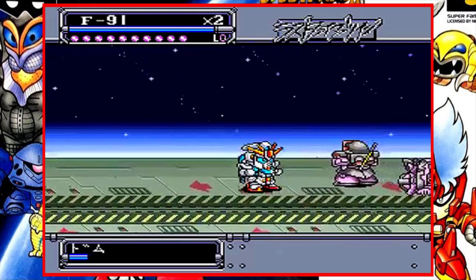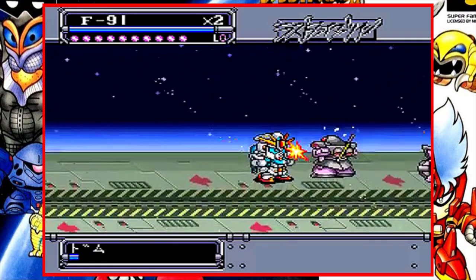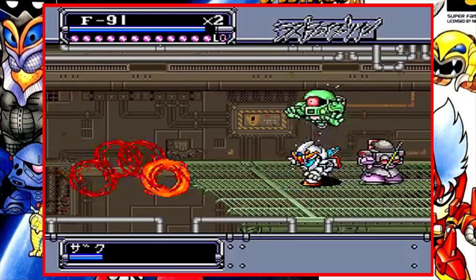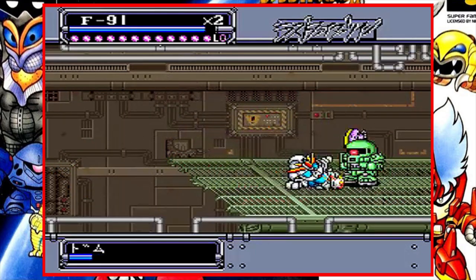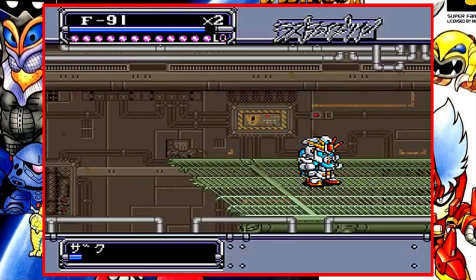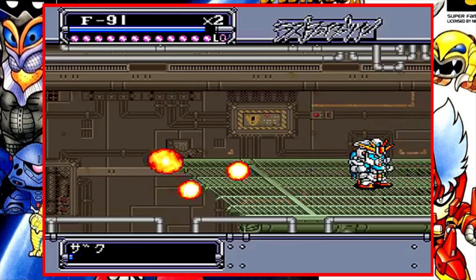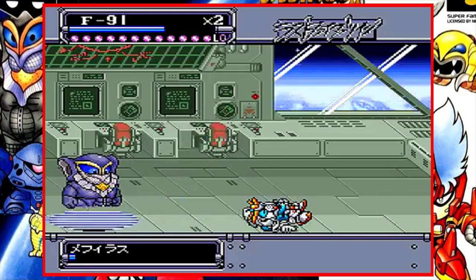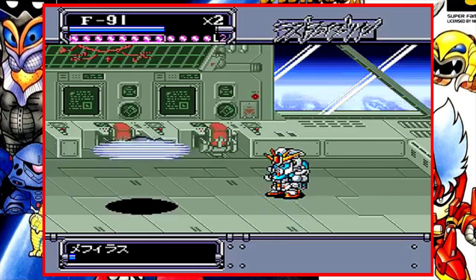Your main character is the F-91 Gundam, which is awesome. I actually had several model kits for this little guy when I was a kid, but you can swap to one of the other characters whenever you want. Although it doesn't really affect the gameplay very much, like it would in later games when each character is granted specific weapons and special abilities, the gameplay here is as simple as a beat-em-up ever was.